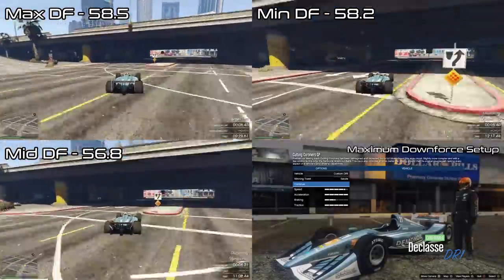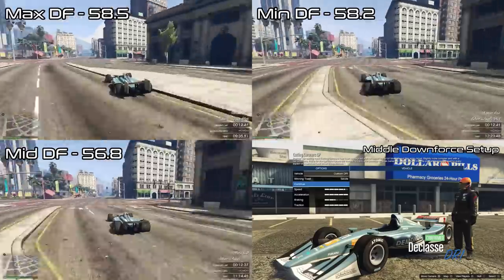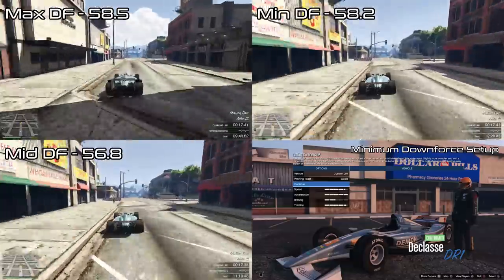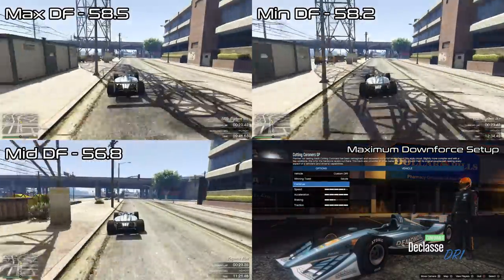As a final comparison for this video we've got the DR1 in all downforce setups where it bucked the trend by actually being faster with minimum downforce than maximum, and that's because it goes so slow on the straights when downforce is maxed out that you don't make up enough extra time in the corners, as you'll see if you compare them as they go through the lap here.